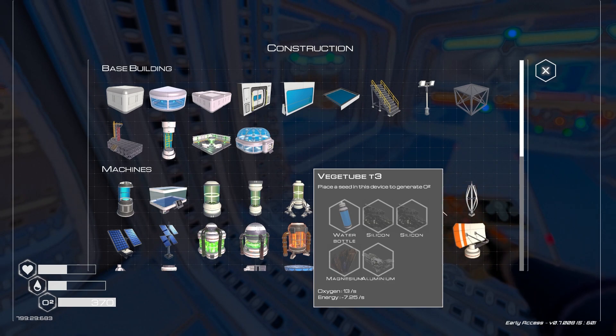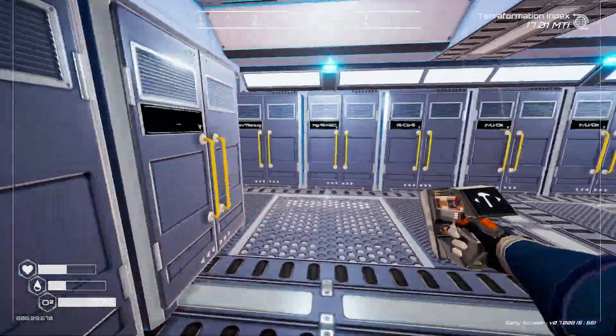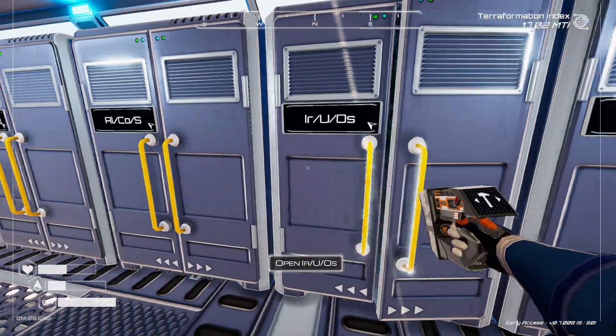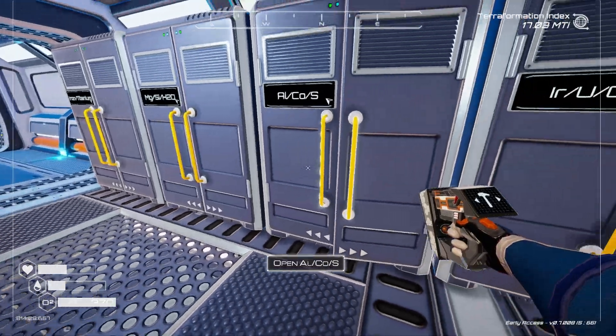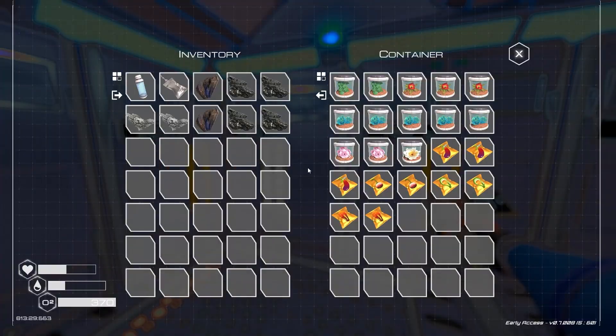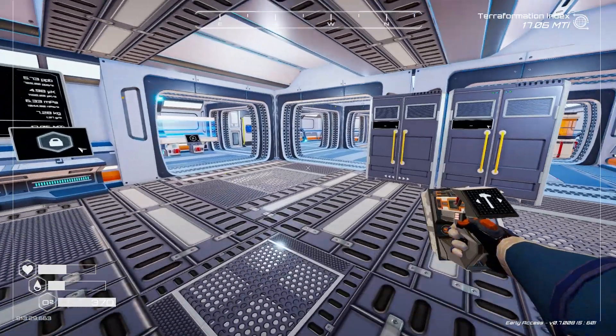We'll grab some super alloy for that. What else can we build? We can build more vegetubes — easy, that's just aluminum, silicon, magnesium. We can build two of them, and we need seeds to put in them.